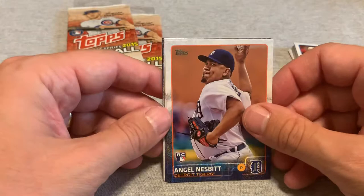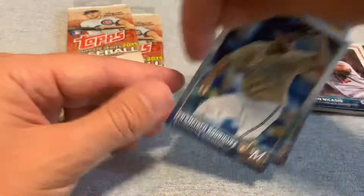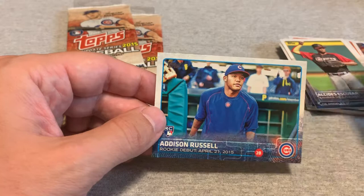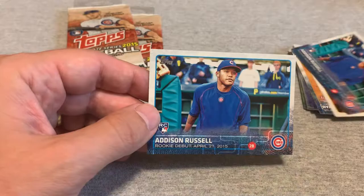Here's an Angel Nesbitt rookie, Juan Nicasio, Francisco Rodriguez, Alcides Escobar, and another Addison Russell — the same card as before. This is one of the rookie debut cards, which I believe are not as valuable as the actual player cards. So unfortunately we got two of those instead of the actual player card.